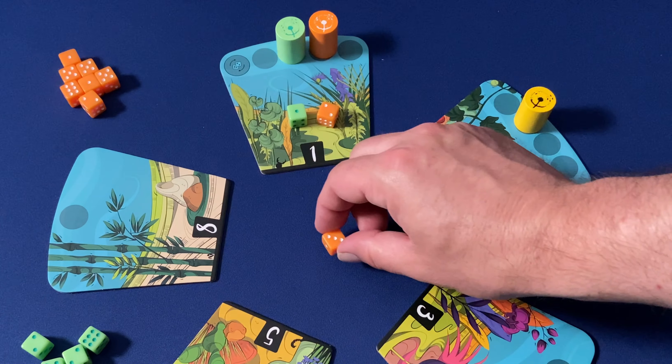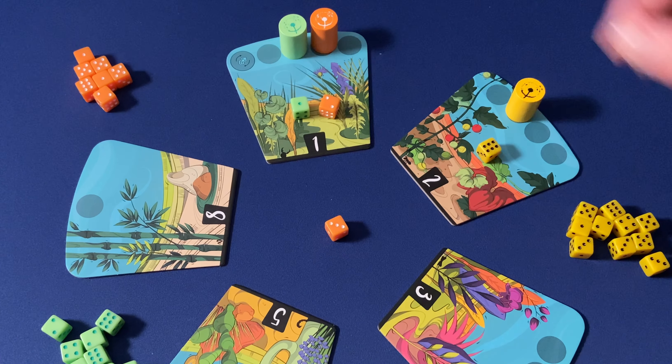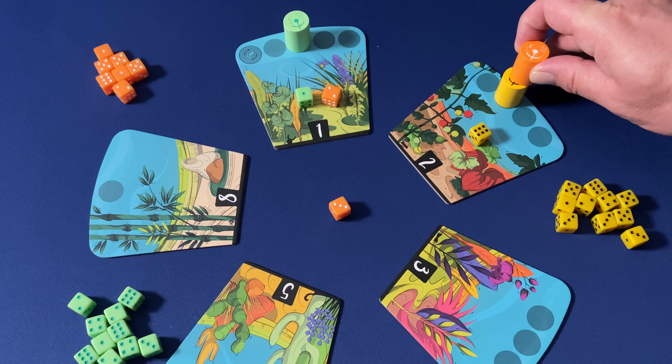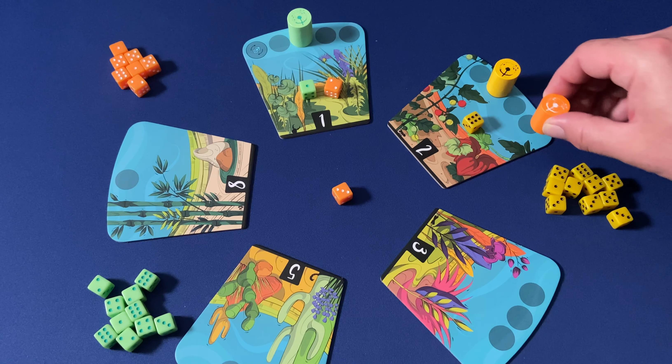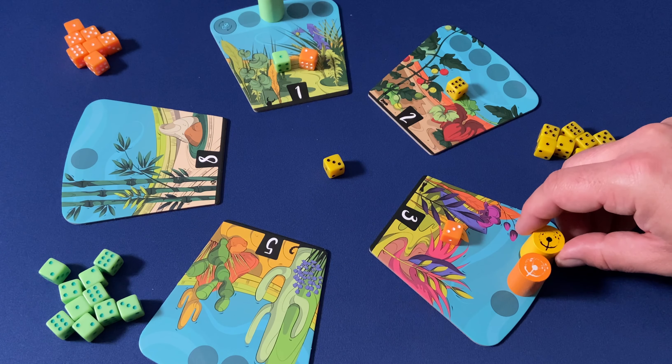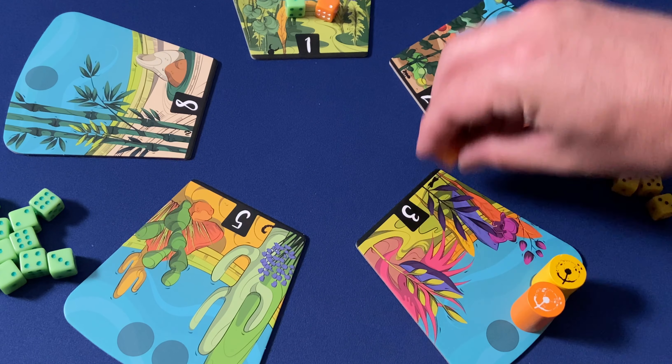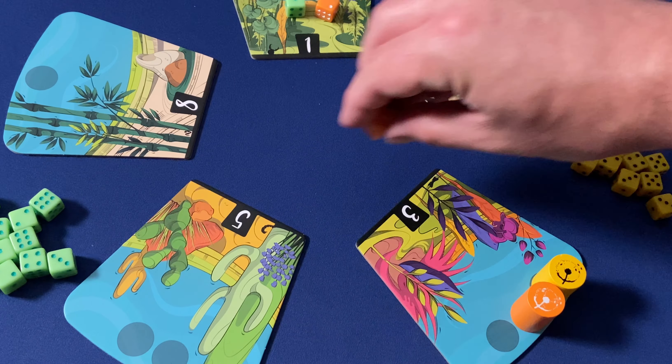There are a couple of special circumstances that may come up on your turn. If your pawn's final movement would land it on top of another dandelion pawn, it will continue floating along the same number of spaces — meaning that if I use a three and land on another player's pawn, my pawn will then move another three spaces. If your planted die has a value matching another player's die already in that garden, it creates a gust of wind, and all dice matching that value are moved one garden to the left or right.